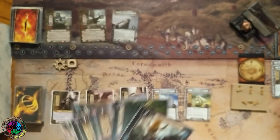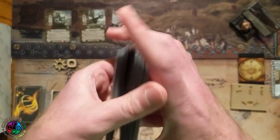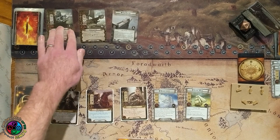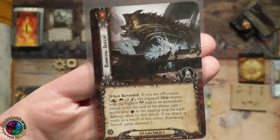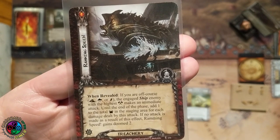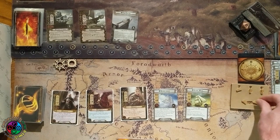Now that we have our opening hand, we need to trigger the guarded keyword on the beacon - we reveal the top card of the encounter deck. If it's an enemy or location it gets attached; if it's a treachery, we do the when-revealed effects. I'm hoping for a treachery. In my first game I got a ship that was a real pain to get off the beacon. But what do we get here? Ramming Speed! When revealed: if you're off course, the engaged ship enemy with the highest attack makes an immediate attack. To end of phase, add one to staging area threat for each damage dealt. If no attack was made, this card gains Doom 2. That's great - Doom 2, and now I've got a clear beacon. No problem at all.